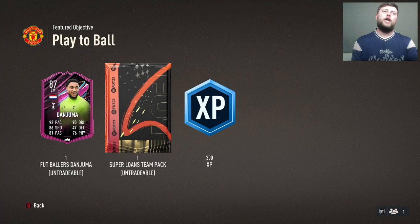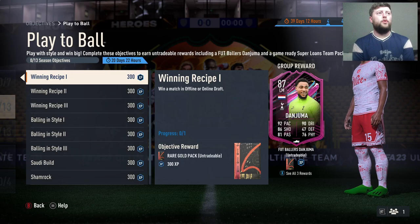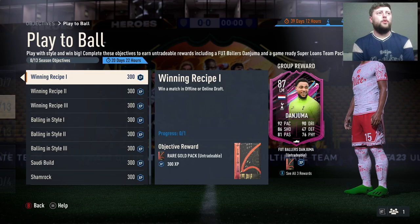If you're really that bothered about the Super Loans pack, I don't personally know what's going to come in it, but you could hold it out until Fut Birthday and actually get maybe some Fut Birthday loans. I don't know what the description is but that would be an interesting one nonetheless, and that is how you do it.